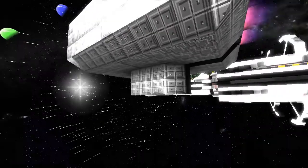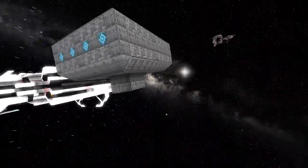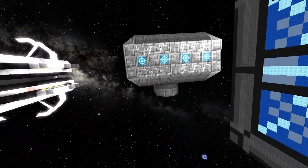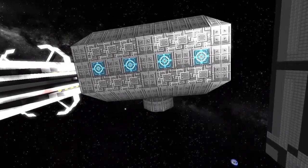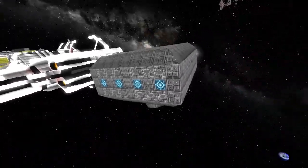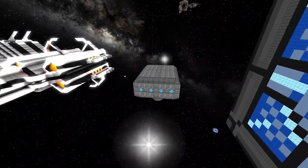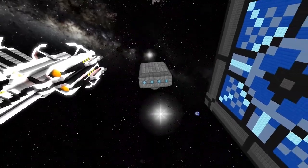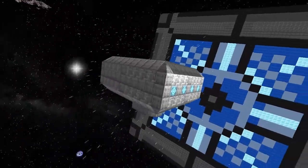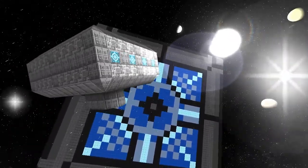This was mostly inspired by Gaiuson's TOS Miranda. It had a lot of turret ports but only one or two turrets on it at the time, and I wanted to add more to it, so I started building. I wanted to match the scheme of the Miranda, so it was mostly a regular hull with reinforced skeleton lines — three and four skeleton lines as part of the hull.